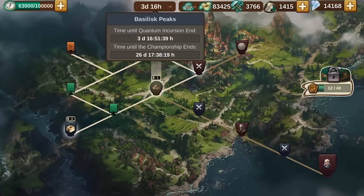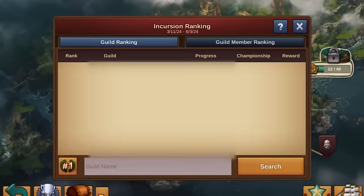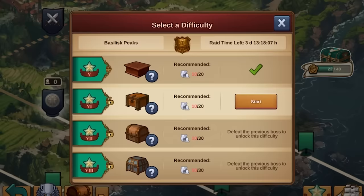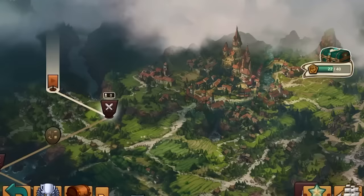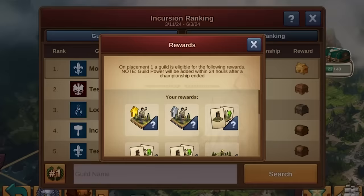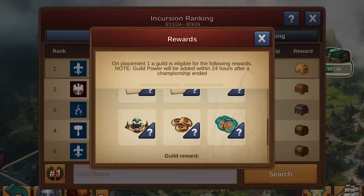Quantum Incursions are split into seasons and championships. A season is a period during which incursions are available. Seasons start on Thursdays and last 11 days each, with a 3-day break after. Every season you can play up to 10 difficulties of incursions. Once you defeat the boss of a difficulty, your Quantum officer should select the next one for your guild. The higher the difficulty, the better the potential rewards for individual encounters and the rewards you collect at the end of the season. Six seasons constitute a championship, during which guilds compete for their place on the Quantum leaderboard and the most valuable rewards Quantum Incursions can offer.